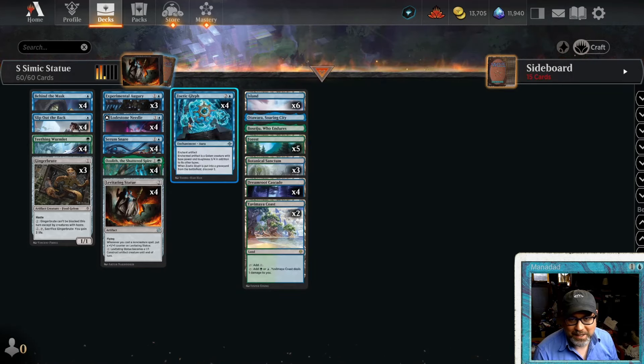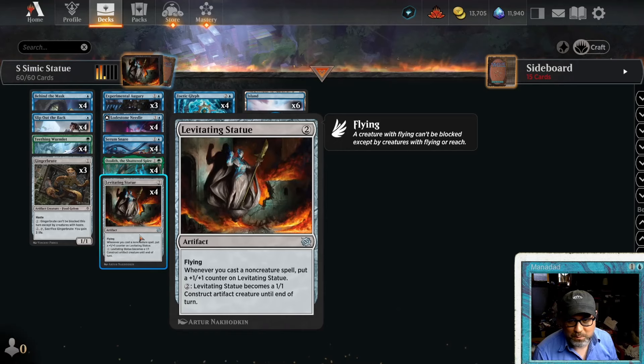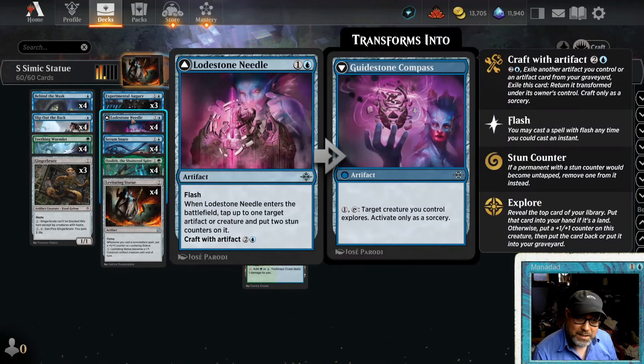Turn three, maybe pop a Zoetic Glyph on the statue — it's going to get +1/+1, so it's going to be a 6/5 flying artifact. And if they remove it, we get to Discover three, maybe just pop out another one. Otherwise we've got the Ozolith, which is going to grow the +1/+1 counters. We can be bouncing our opponent's stuff and freezing things down.